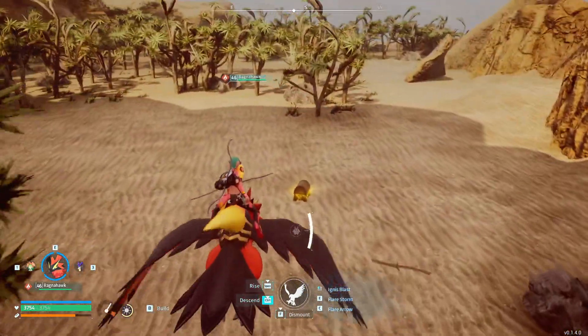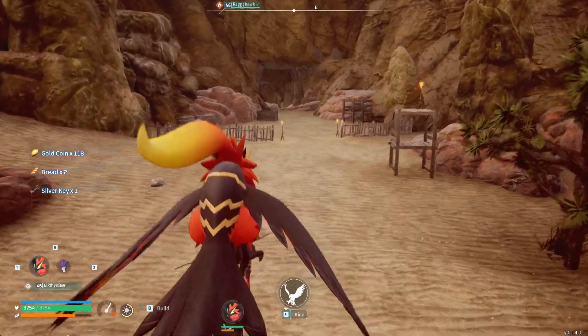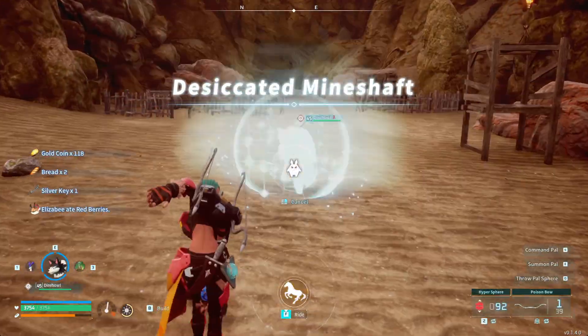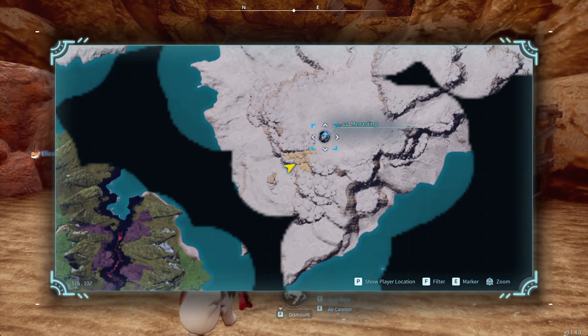I want to show you where to find Menasting. Menasting is hiding in a mineshaft known as Desiccated Mineshaft, in the desert. Look at the map — southwest of Menasting.